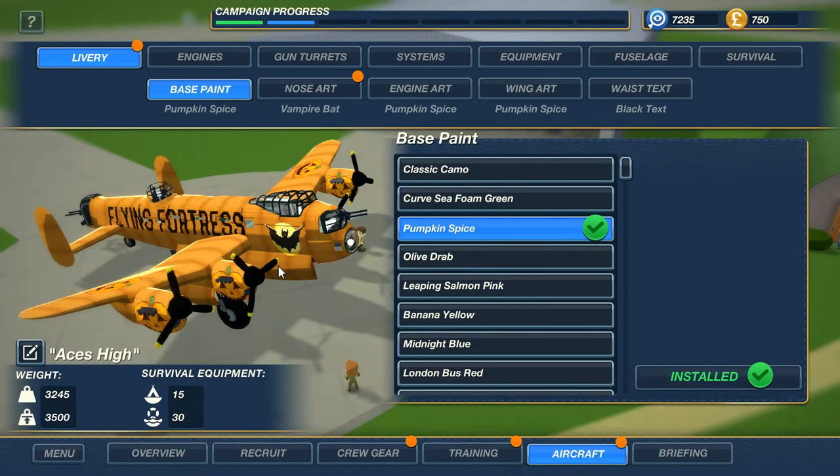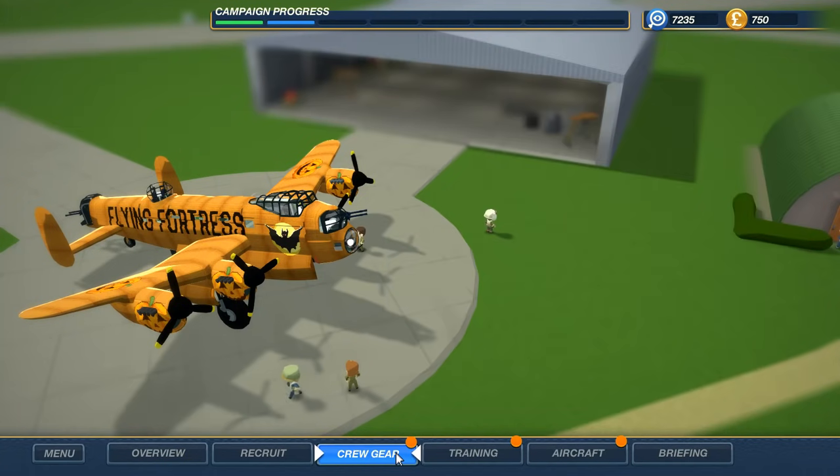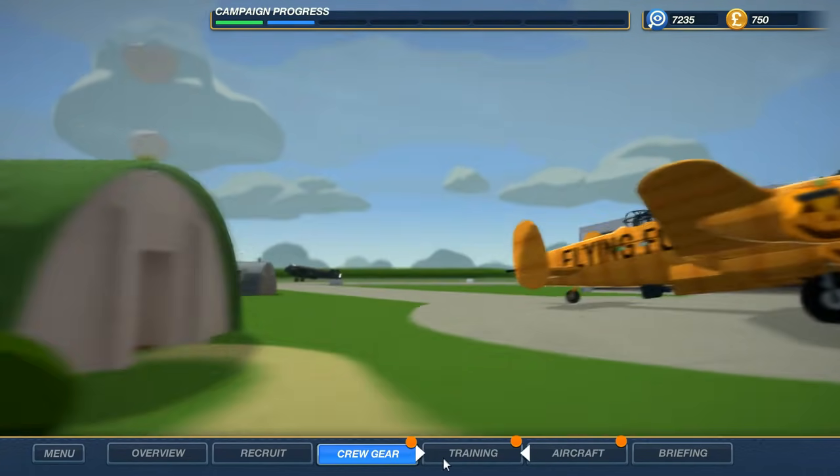So we've got the Halloween Flying Fortress here, and there's a brand new update which I'm going to be going over. Kruger — oh my gosh, look at this. This might be worth it. If we equip this blue beret to our engineer, who's supposed to be very quick running around, we can make his speed 179%. He's almost twice as fast as the average man. Let's do it.